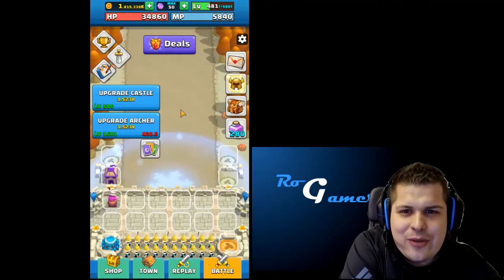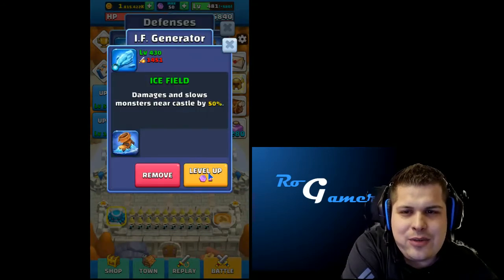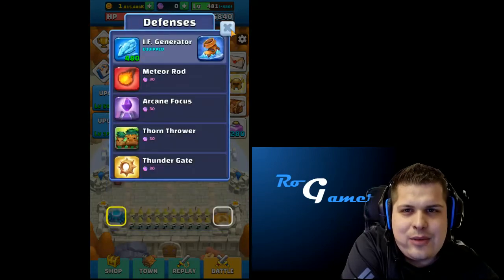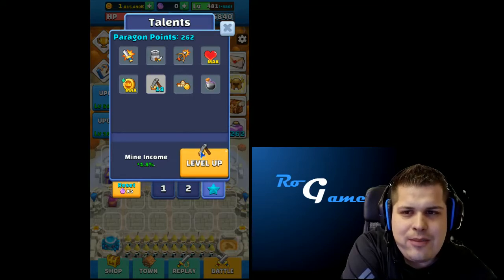Weekend over and that's the result. We have here a ton of gold, max the tokens, and 280 more to spend. So let's start first with the IF and then we go here. We have 280 so we can get more income from the mine. That should just be perfect to finish, and then we can start with the colony income.